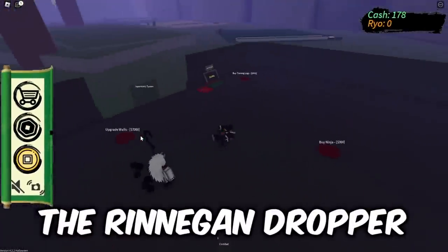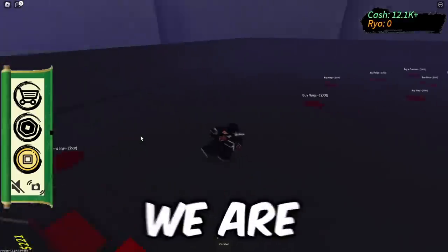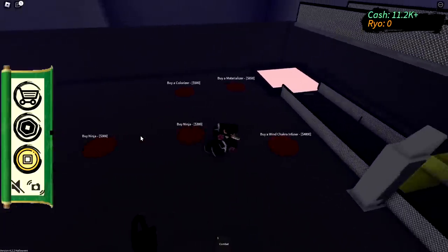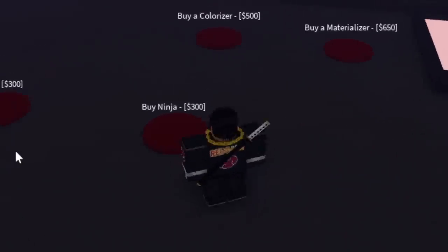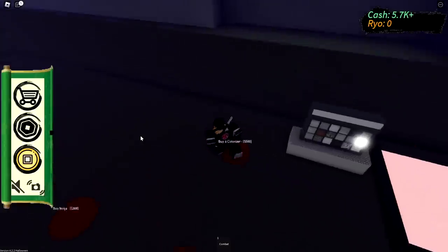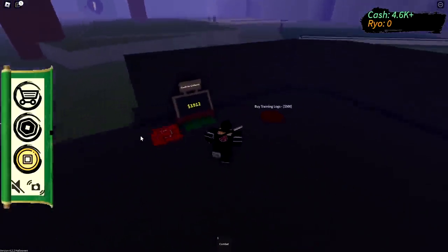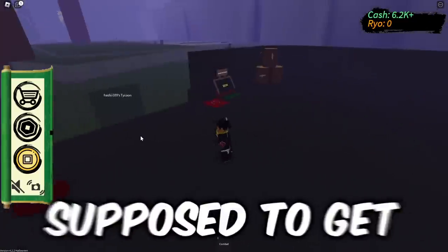We basically have 10k. I'm not gonna buy the renegade dropper because that's not a good investment — we're under the time limit. I'll buy wind chakra and a materializer too, just because why not. I just need to figure out how to get the clan jutsu.